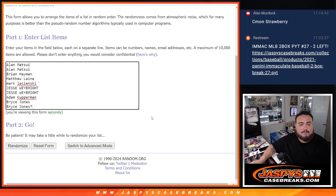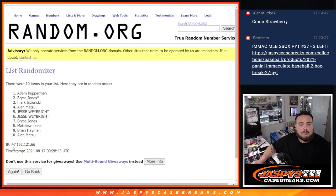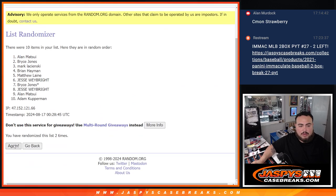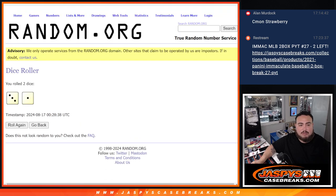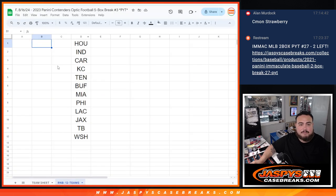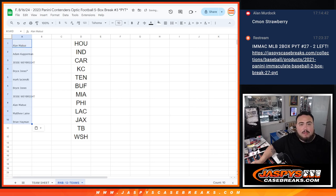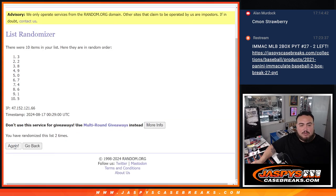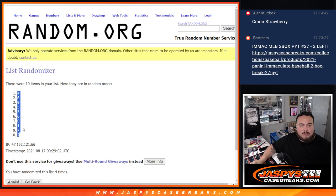3-0-1-4, here we go. We roll 1, 2, 3, and 4 — four times. Alan Matsui, Danu, Brian. And of course four times here, rolling 1, 2, 3, 4 — down to 2.